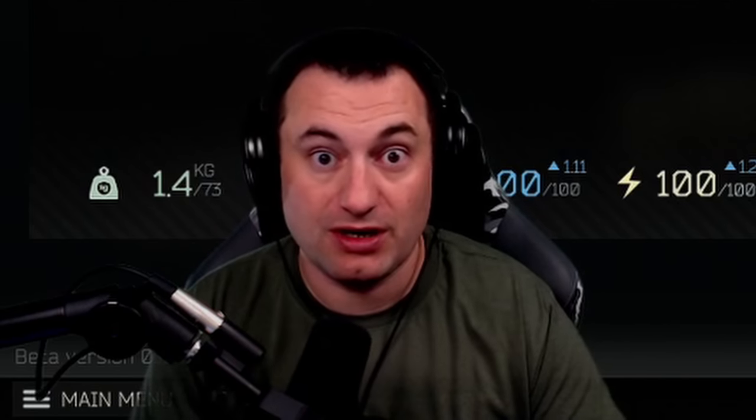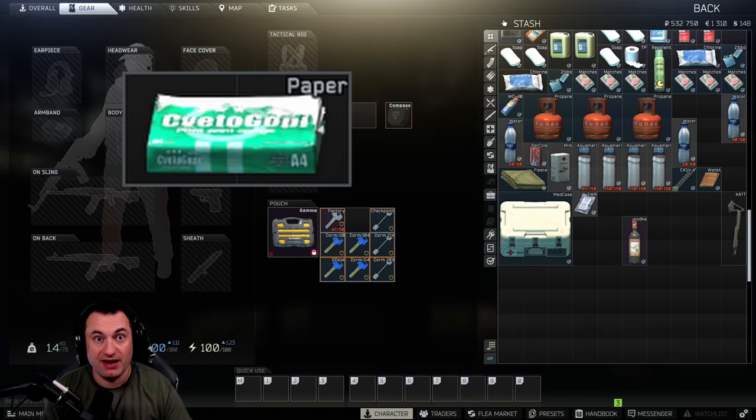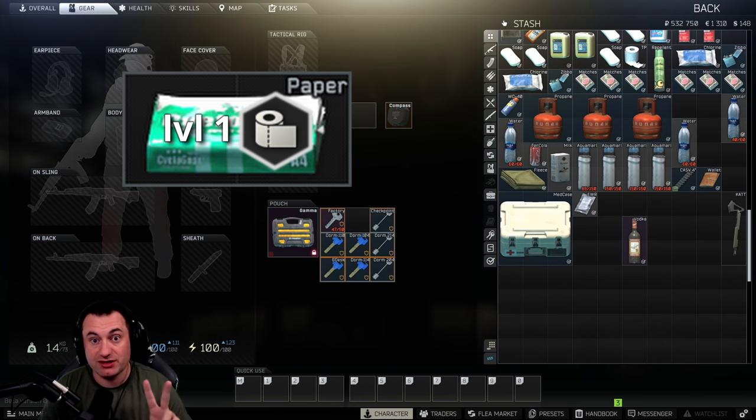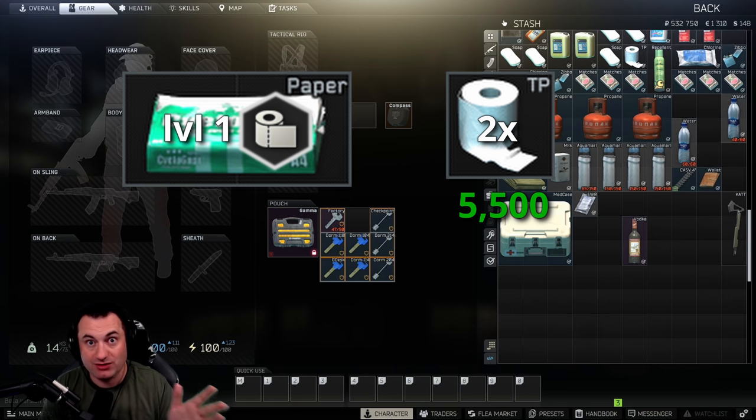Now let's talk about crafts that can generate extra money. First: printer paper. It only sells for about 1,500 to 1,800 rubles to vendors, but you can take that printer paper in a level one laboratory and turn it into two toilet papers worth 5,500 each. So you go from 1,000–2,000 rubles of printer paper to about 11,000 rubles — almost a 10x return — and sell those right to vendors.